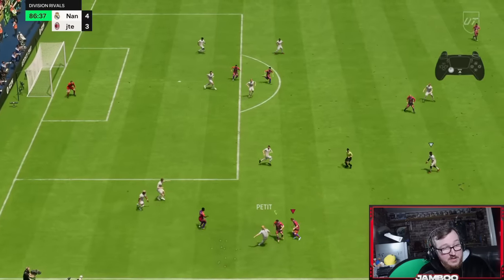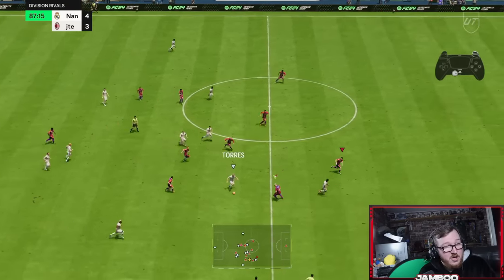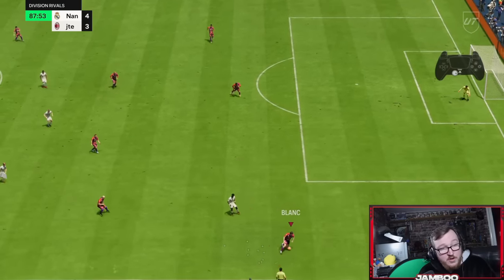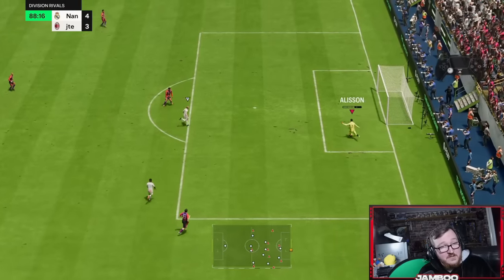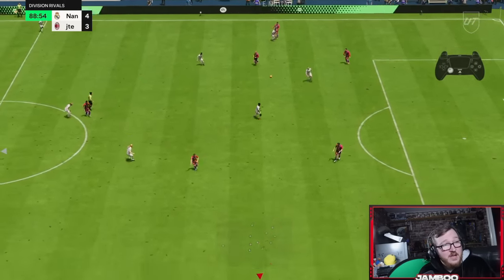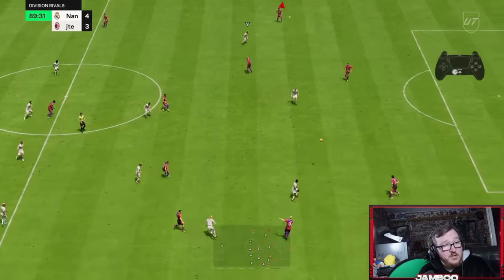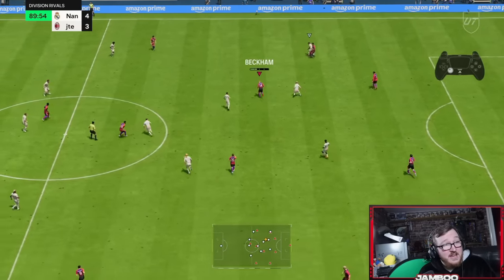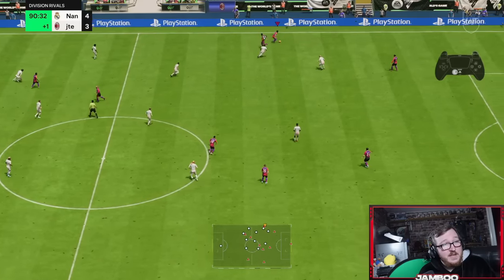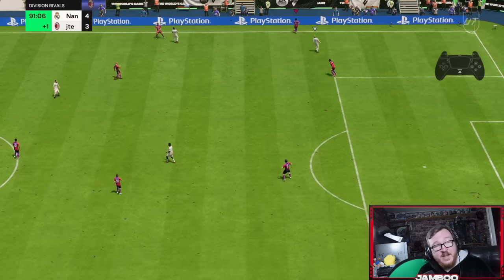His press is absolutely insane right now. Offside trap — he's going to try and play it back to Zaha, of course we mark that. At this point the opponent shouldn't touch the ball again — only a couple of minutes left, his players are absolutely knackered. Really good switch across, we call our player short. At this point we're just going to be rats — sometimes you just have to in FIFA — but we'll see the ball out for the win.